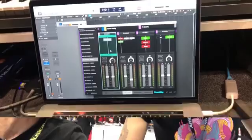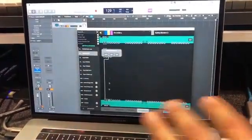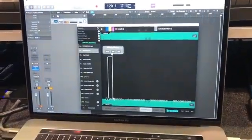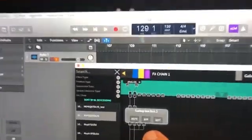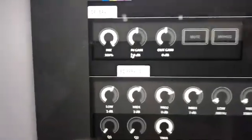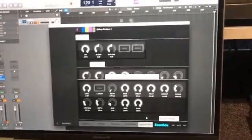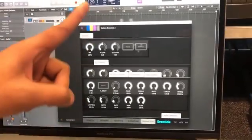Should we add some more effects? Let's do it. So this is Galaxy Borders — we can even go inside and dive deep. I'm not even going to play around with the parameters because I already like it. That's considered one algorithm. So what I understand about the H9000 is we're talking about four different effects units, each one with four different algorithms inside it. And that algorithm you played alone already sounds mind-blowing.